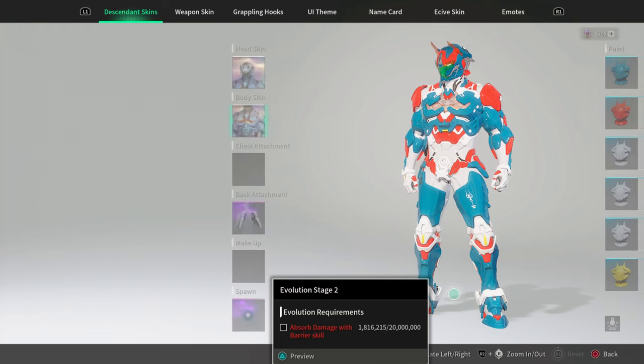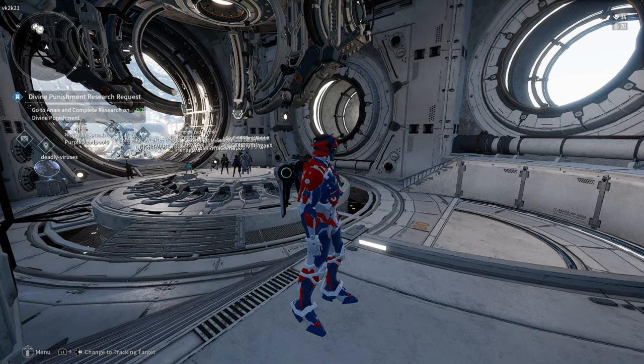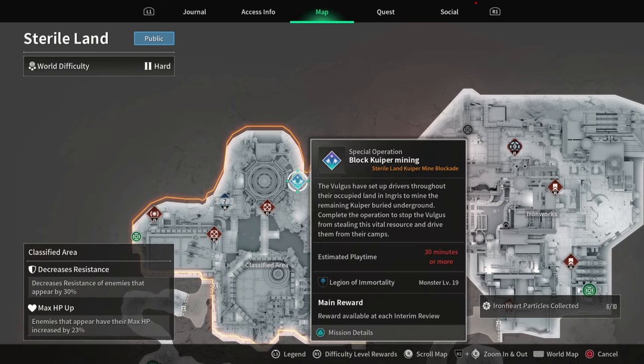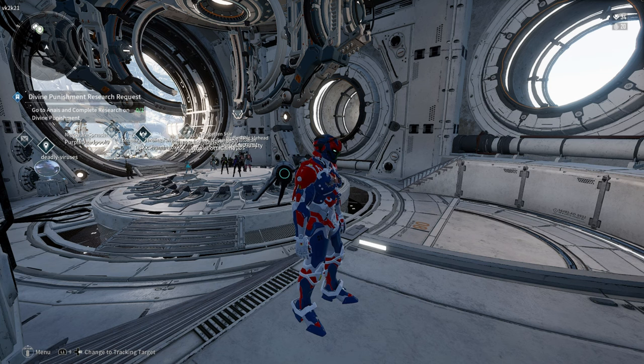It doesn't have private mode. The way I'm doing it is through Sterile Lands, because in Sterile Lands you can just sit in one spot, start up an area, open the shield, and boom — you got it right there. You can just knock enemies out of your circle like that. It's easy.